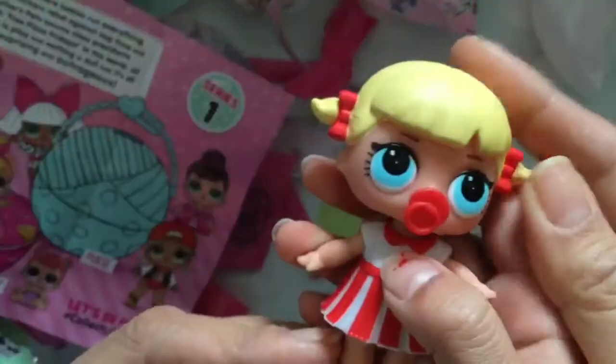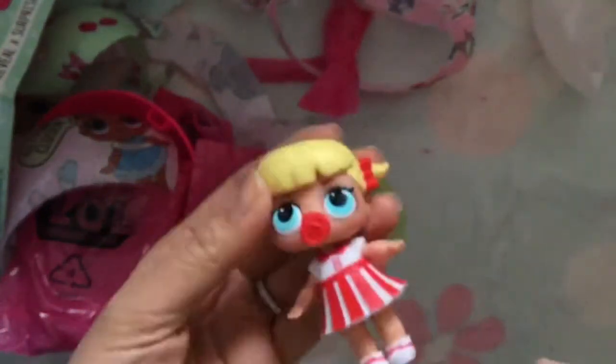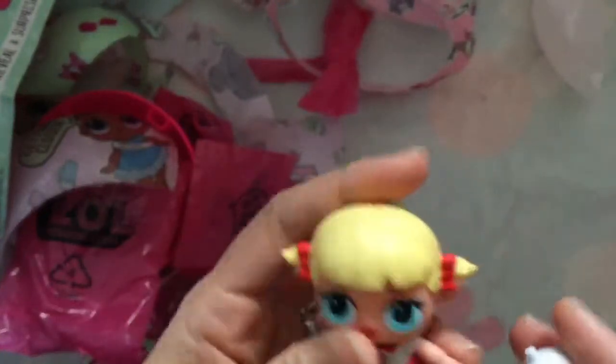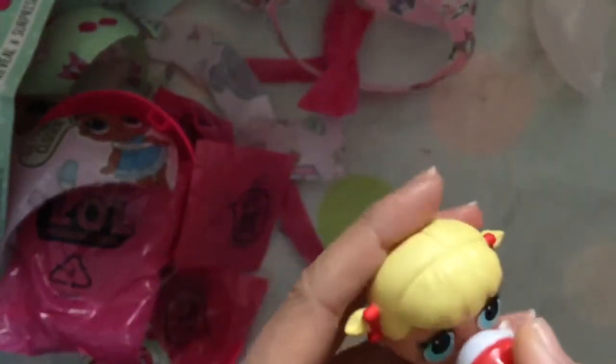Oh my gosh, look at how cute she is! So this is Cheer Captain, and she's popular. She has her little bottle and we will figure out what she does — if she pees, if she cries, or if she spits. Her head gets collapsed because of the pacifier. I actually think she's going to spit. No, I think she's going to pee — I pee pee still! Okay, now let's open up the next one.